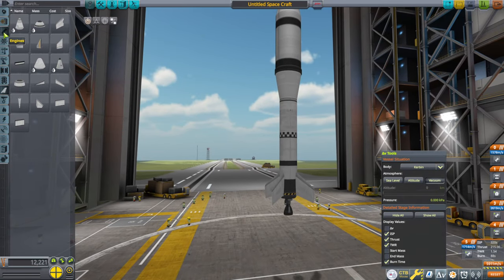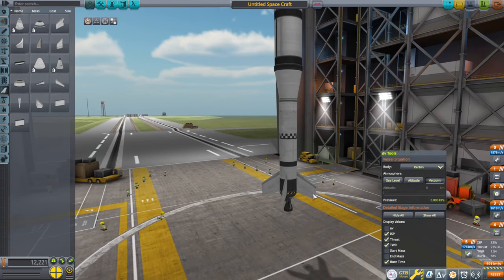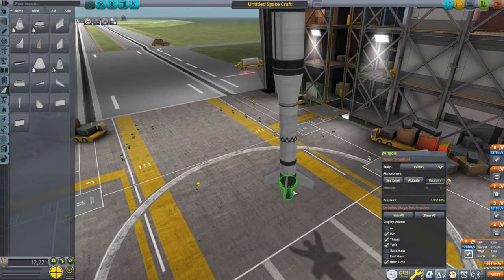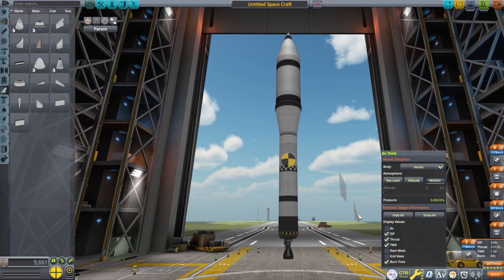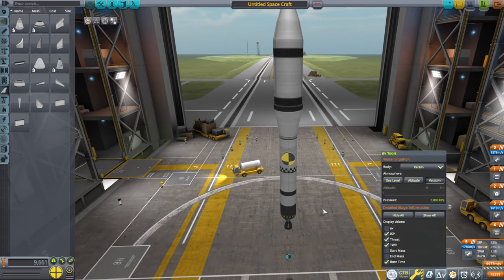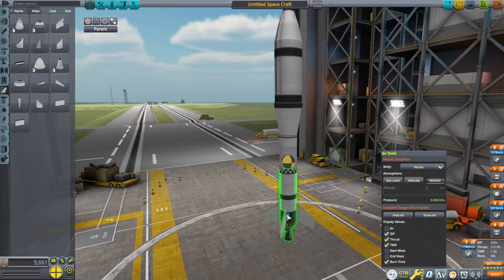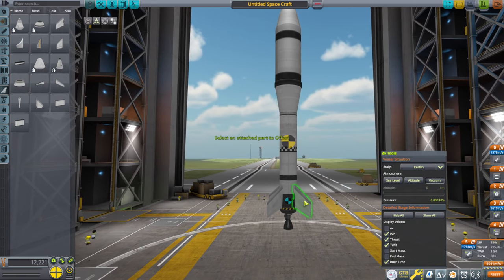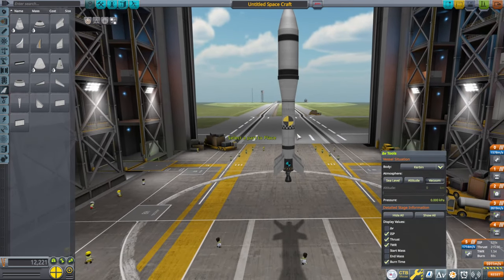640 — fins being half the cost of an engine, and of course you have to put them in symmetry, so the fins cost more than the engine. It says the center of lift is back here but I just don't trust it at all — that's obviously not true. I miss FAR and its honesty about this sort of thing. The center of pressure is still not perfect in FAR either, but it's better than this.